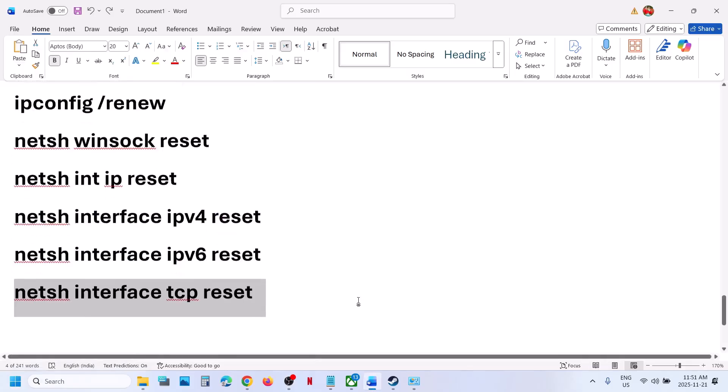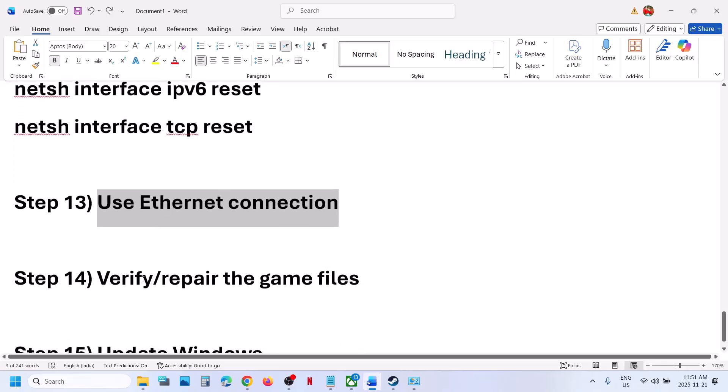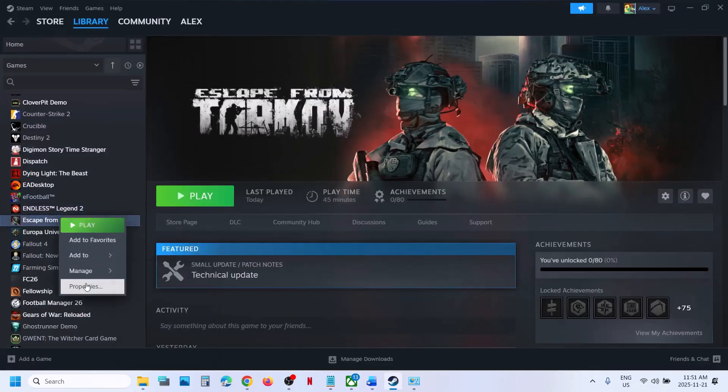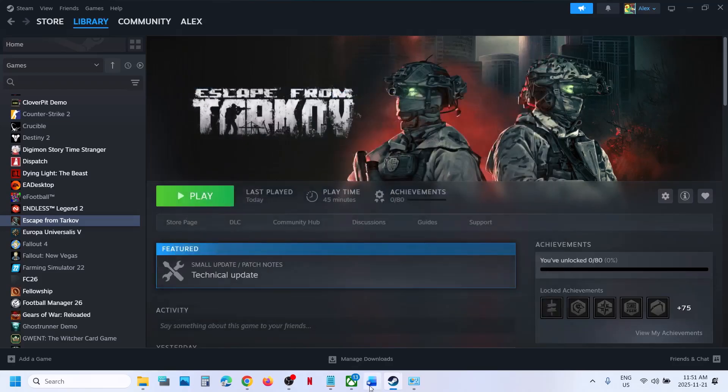If still not working, use an Ethernet connection. If your computer has an Ethernet port and you have a cable, connect it for a wired connection and then check. The next step is to repair or verify the game files. Go to Steam, right-click on the game, select Properties, go to the Installed Files tab, and click Verify Integrity of Game Files. Once verification is 100% complete, launch the game and check.